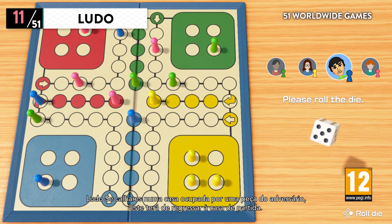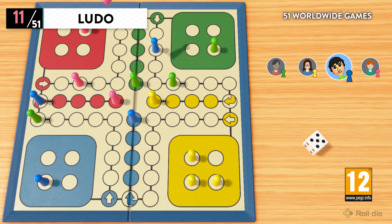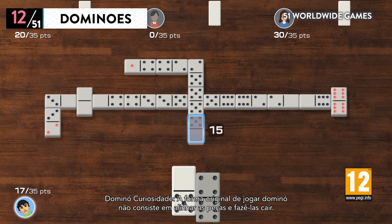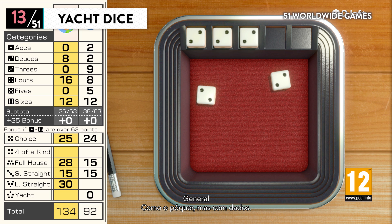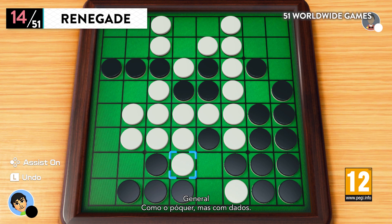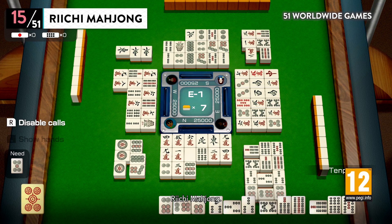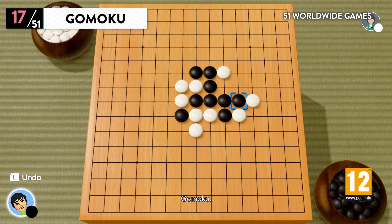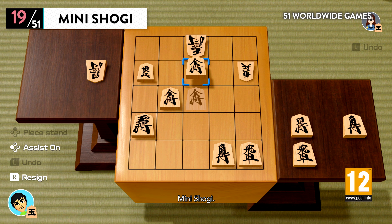Ludo — land on a spot occupied by an opponent's piece and it's back to square one for them. Dominos — fun fact: the original way to play isn't by lining them up and pushing them over. Yacht Dice — it's pretty similar to poker; things can get a bit dicey. Also featured: Renegade, Rishi Mahjong Run, Chess, Gomoku, Shogi, and Mini Shogi.